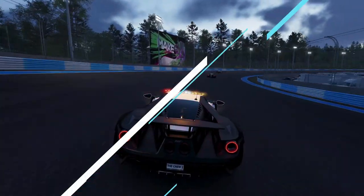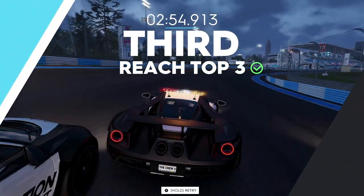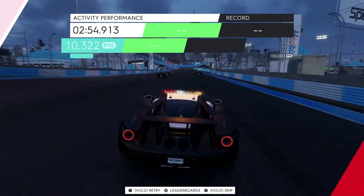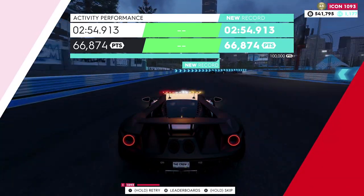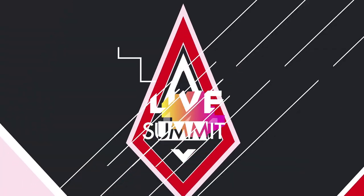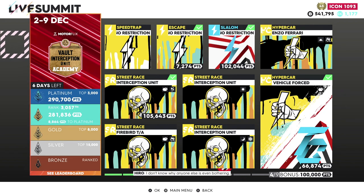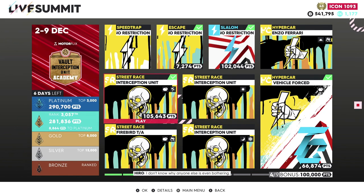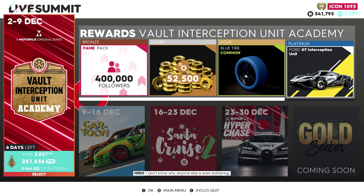The Crew 2 with a brand-new update. Let me know if you guys have picked up the Interceptors — let me know your favorite one in the comments section below and the maximum horsepower you've got them up to. Seems like my best one is the Shelby, but I don't know if I have any upgrades on that, so it could be a stock Shelby. Love to know down below your highest horsepower police vehicle. 8,800 more points in order to get the Platinum — we still have six days left. If you do get to that Platinum, you are going to get that 4GT Interception unit. It's definitely doable — you just have to make sure you stay afloat on those points.